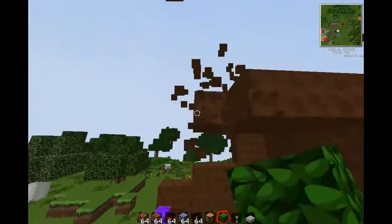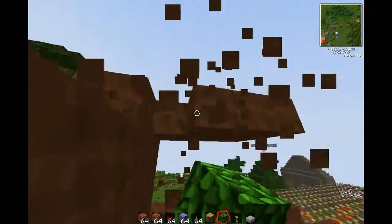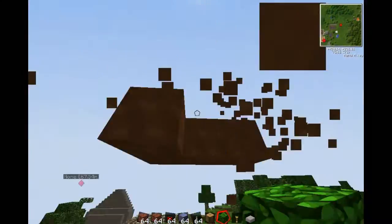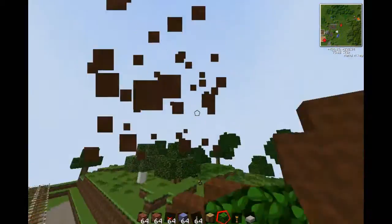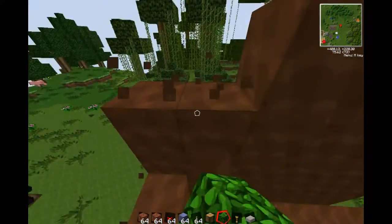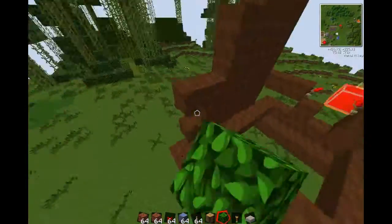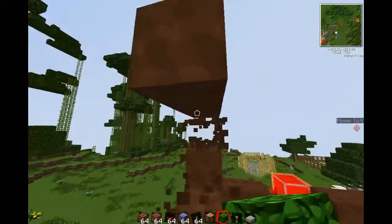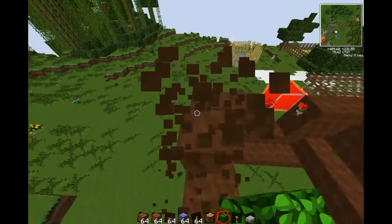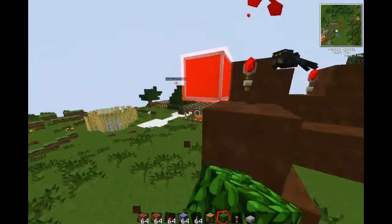I don't think we need too much preparation, because I've already built a quarry. I think I already have an Energy Link. The farm's going well — we're getting some EMC with the pumpkins, and I fixed that a little bit so that I just have to walk on that pressure plate and it turns on and off. That's pretty good. I do enjoy having it like that.